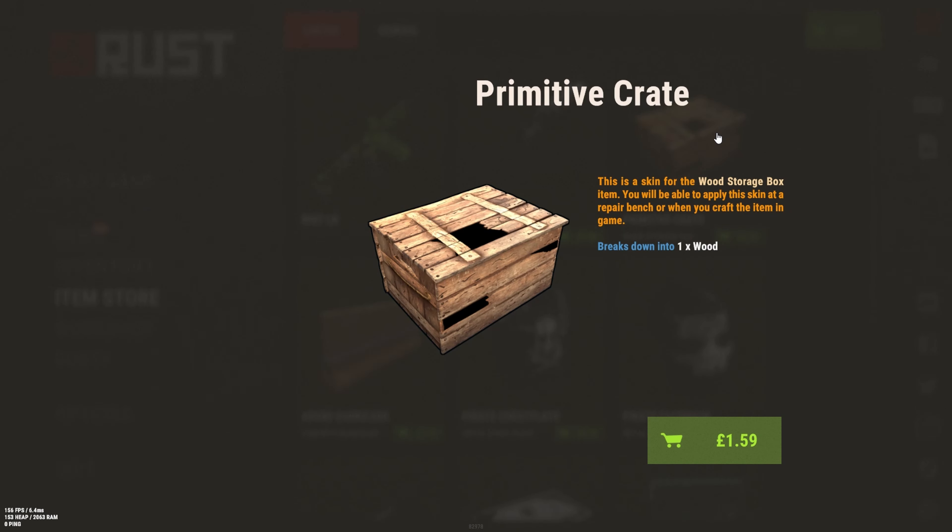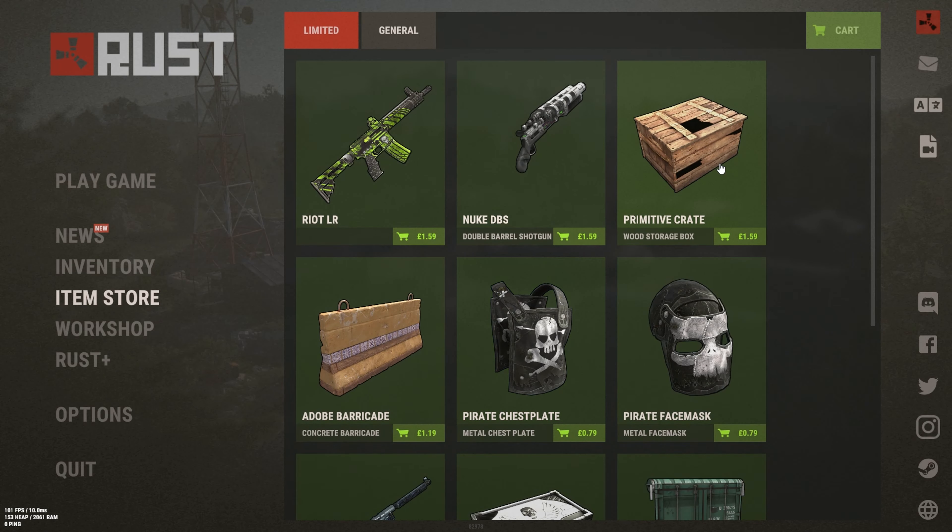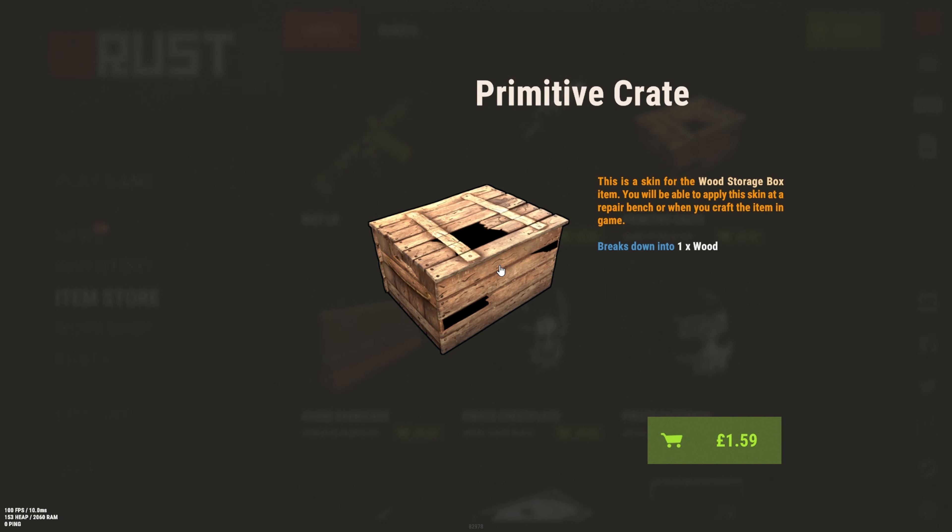Next we have the Primitive Crate. I think this is the crate from the gas stations that you get sometimes. I like it and I might pick it up, though I'm not sure.